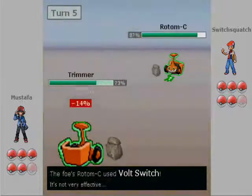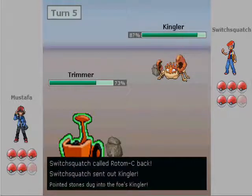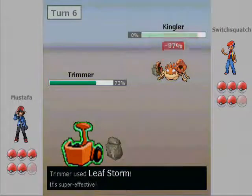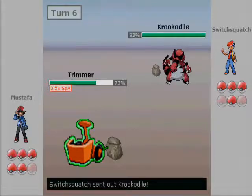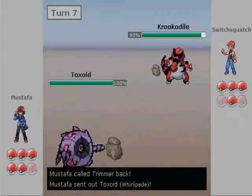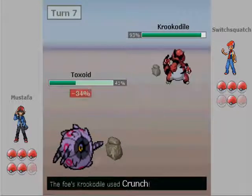It goes for the Bolt Switch and just switches out. He goes into his Kingler. This next play was very weird — I don't know what he was trying to do. I just go for the safe Leaf Storm and take out his Kingler. I'm thinking maybe it was Choice Scarf just to check me. He sends in Crocodile, and the fact that he sent it in so aggressively tells me it's got to be Choice Scarfed, or he's really making a good bluff. He goes for the Crunch.